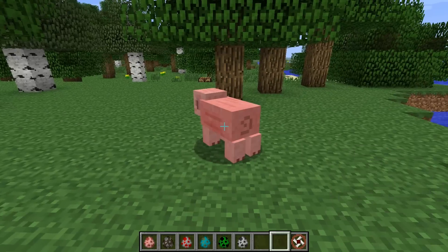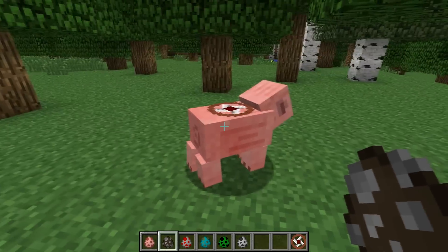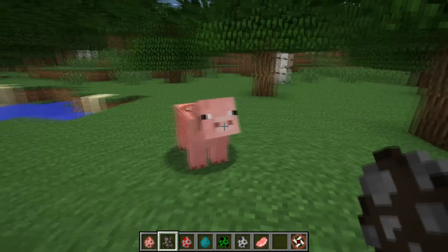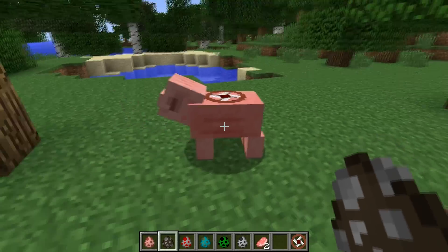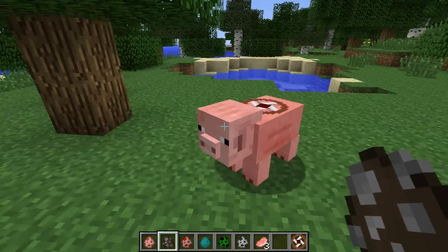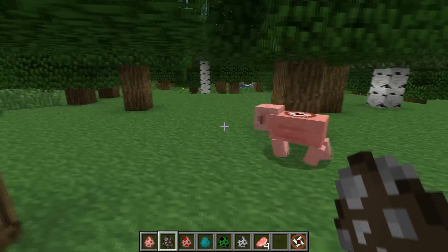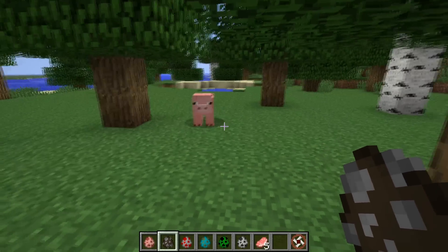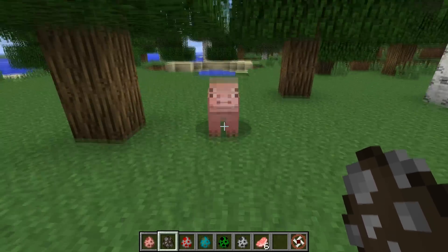So if I put down a pig and right click with the grinder, it will start to churn up its insides and then throw out loads of pork to you. It's quite evil really when you think about it — slowly being grinded up inside and then bits of meat fly out and you can collect it. I think it will give you about 10 to 12 pork chops or so before it'll explode, though it seems to vary a bit. Eventually the pig will explode, so it disappears very elaborately — it doesn't just pop out of existence.